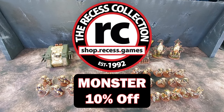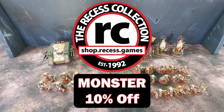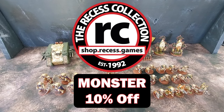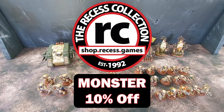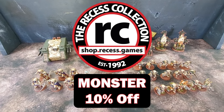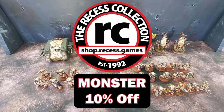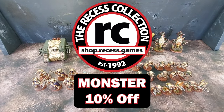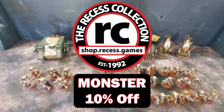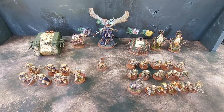It does not have to be 40K-related, although codexes are coming out — we'll look at those today. We've got new Orks, Blood Angels rumors, and all you T'au players should be focusing on getting the T'au codex. You can do all that at Recess and get 10% off with promo code MONSTER — all caps — at checkout. They'll ship it right to your house. If you don't have a local game store, please use mine.